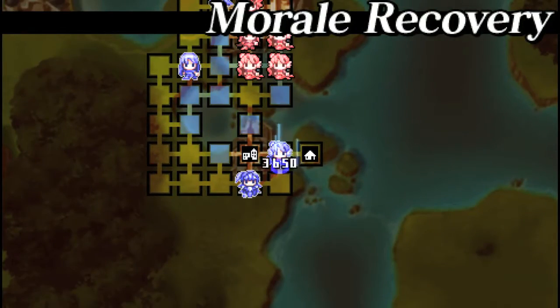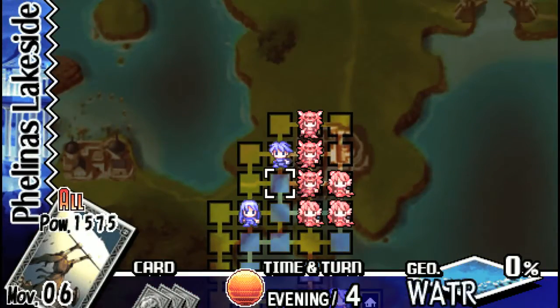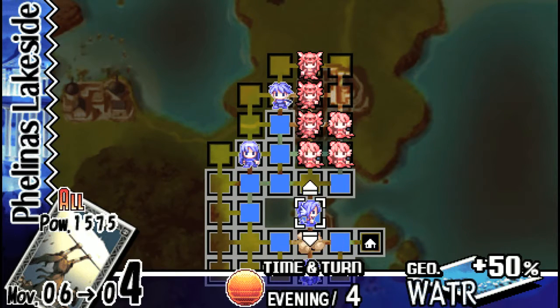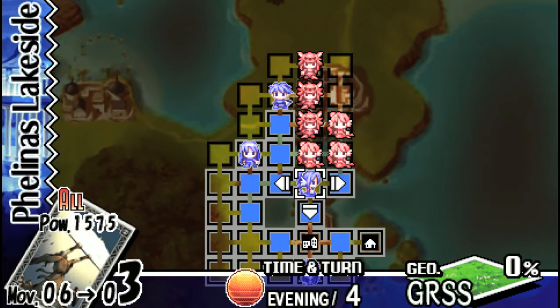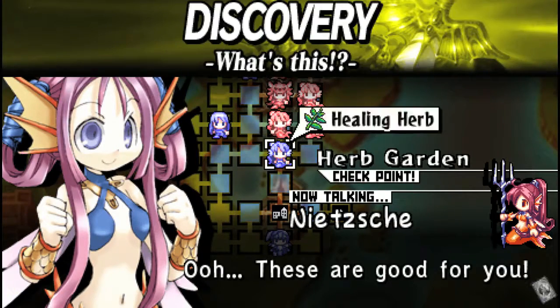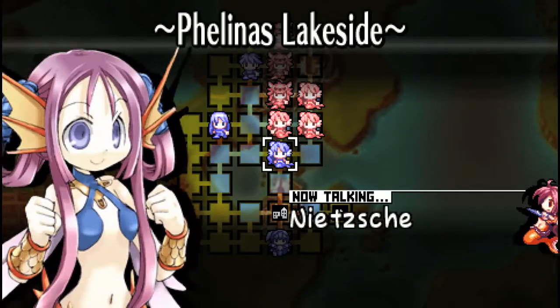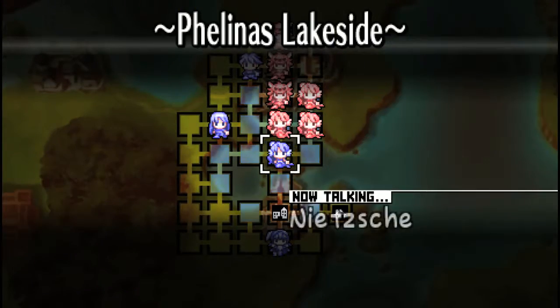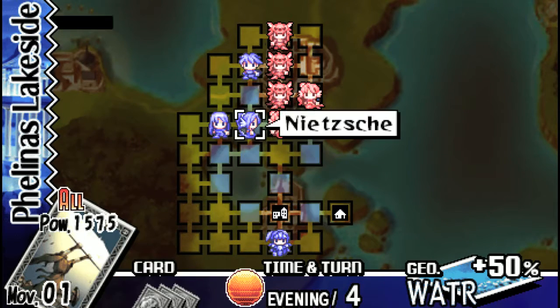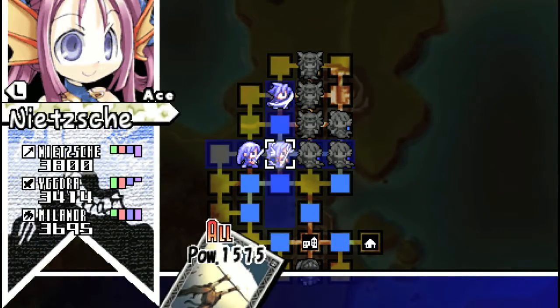Let's take the Shield Barrier for this turn — it'll give us the exact movement that we need to get the job done. I'm going to move Nietzsche up to help fight. Make sure to stop on this grass square first to get the healing herb — it's an item that we'll use later. Important to note that if you put Nietzsche next to the enemy Undines, they won't attack her because she's still one of their own — they're not completely against her yet.